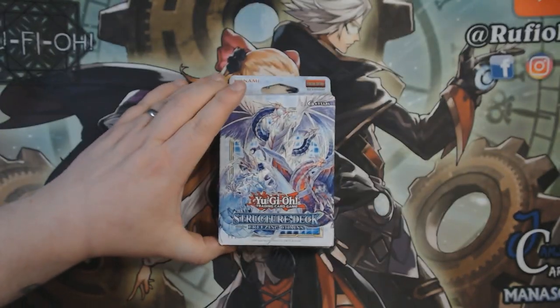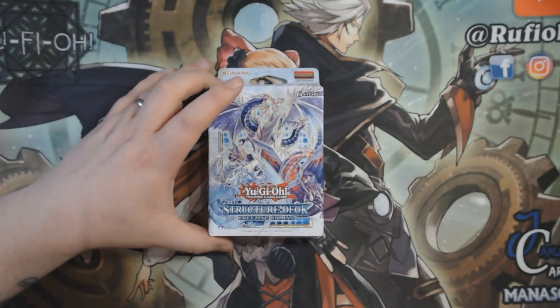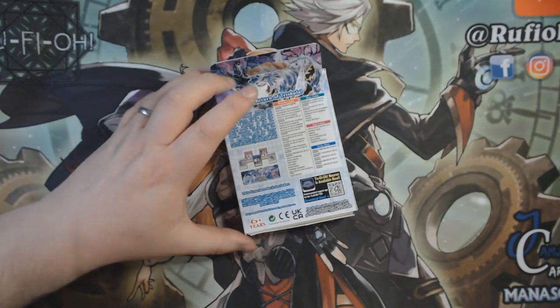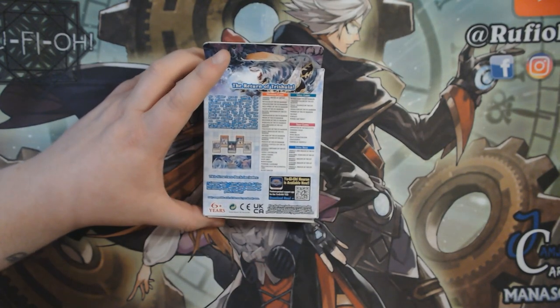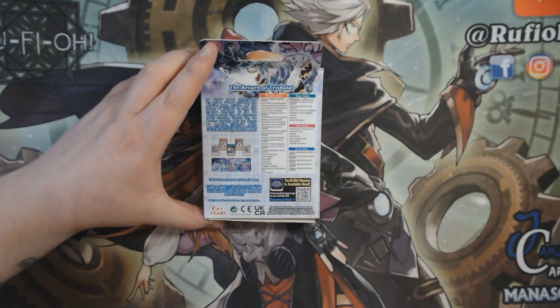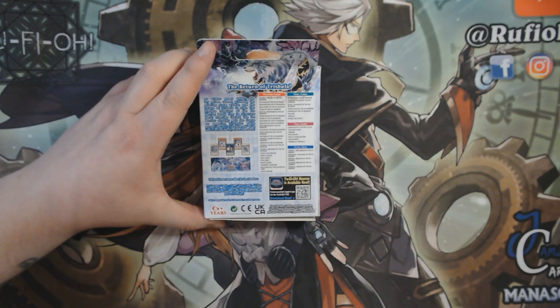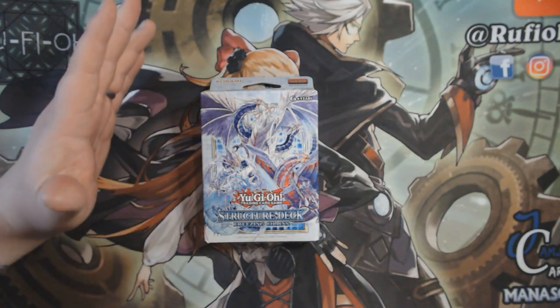Okay, so this is the structure deck here. It's Freezing Chains, which is basically built around ice barriers and all of the good stuff that comes along with it. Let me flip it over and take a look at the contents. It says: as winter grows colder, the icy prison cannot withhold the growing storm within and the return of Trishula is nigh. The synchro monsters of the ice barrier break free in Structure Deck: Freezing Chains. The ice barrier strategy puts the freeze on opposing strategies while preparing to finish them off with their incredible synchro monsters.